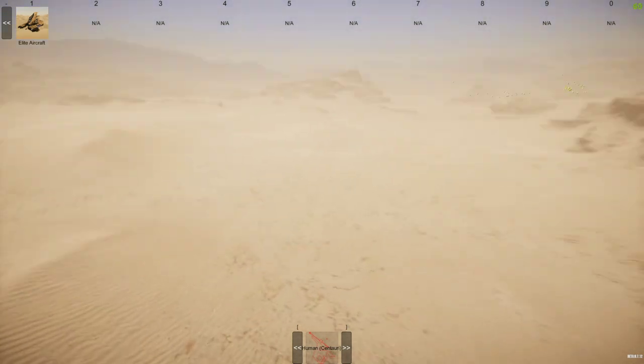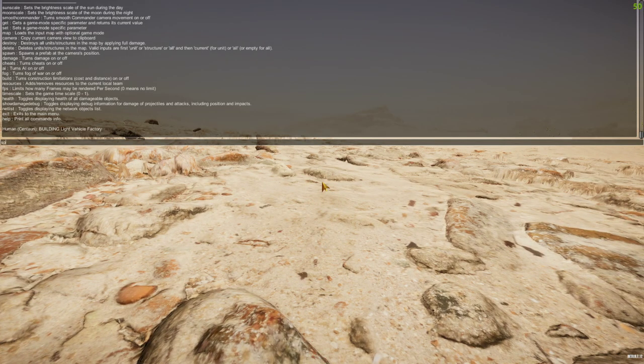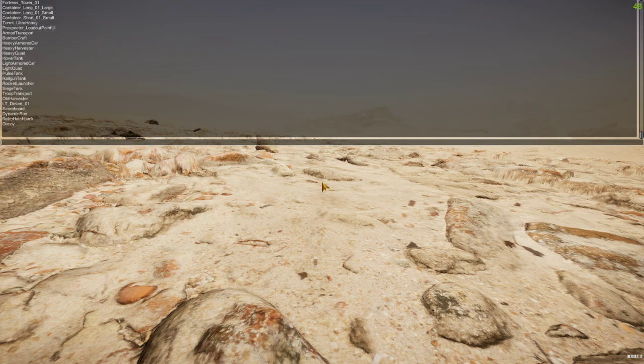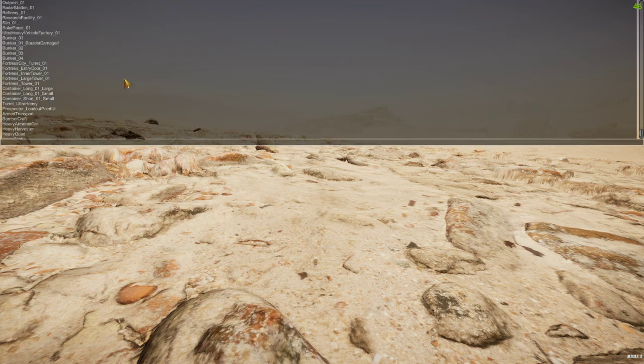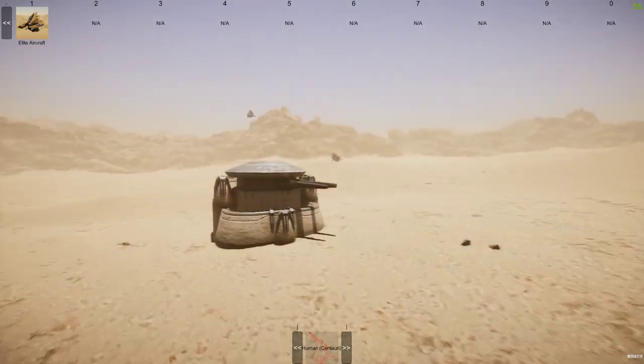Let me quickly spawn in a heavy turret to show how to use spawn commands once more. We'll try 'spawn fortress_city_turret_01' - and it did spawn. There's the fortress city turret. It will open fire if I spawn in a soul unit on the opposing team - it's a fully functional turret even though it's not yet in the main game.